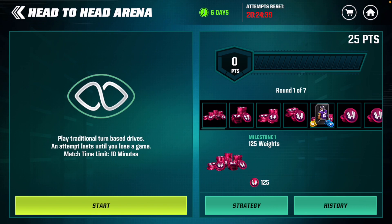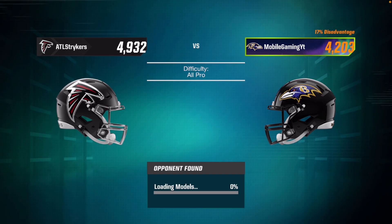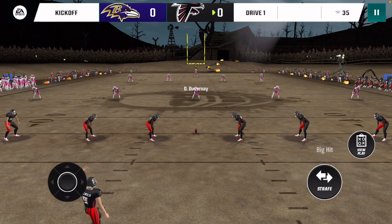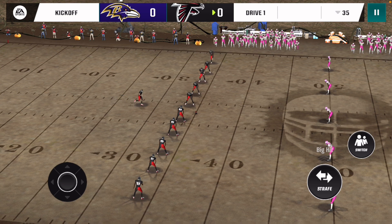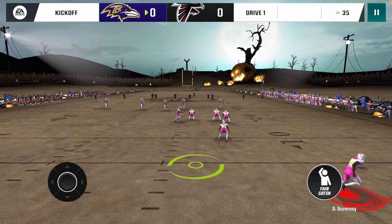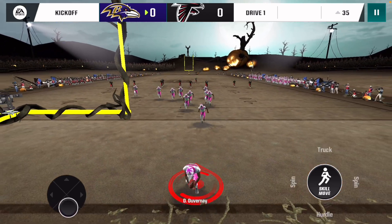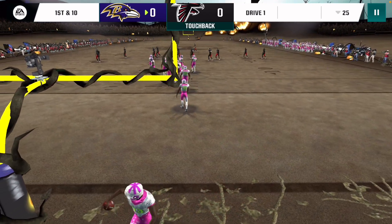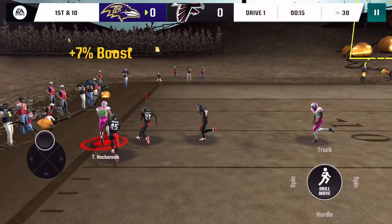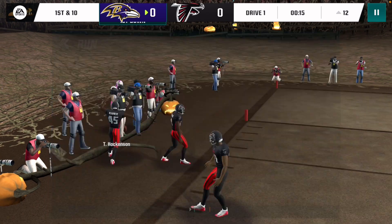Now let's get in the game and see how the defense does. Oh my goodness, we are playing someone with almost 5,000 overall. This is one of those situations where the defense might not matter and I might just get clapped. If we can at least get a single stop and not give up 24 points, I'm counting that as a win. TJ Hawk it down the sideline into the red zone.